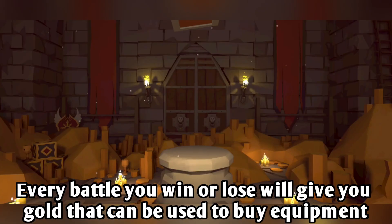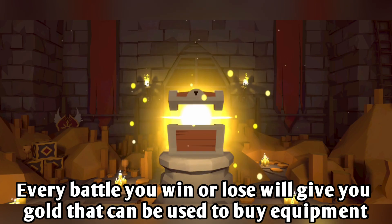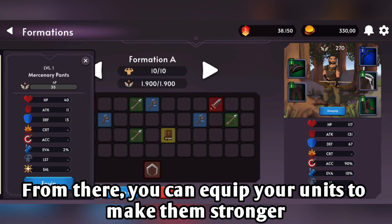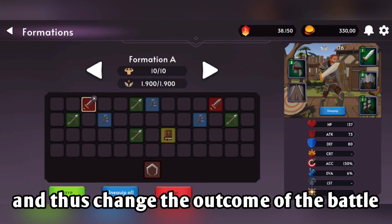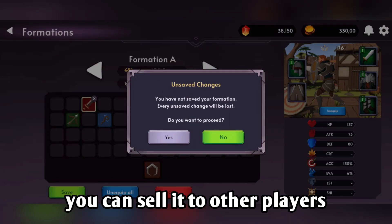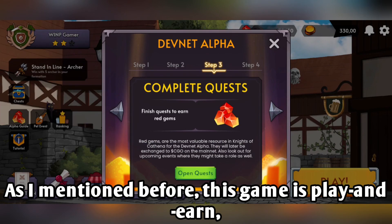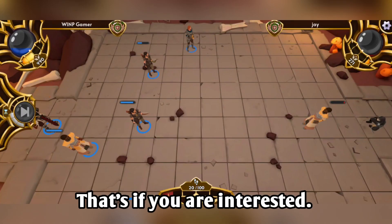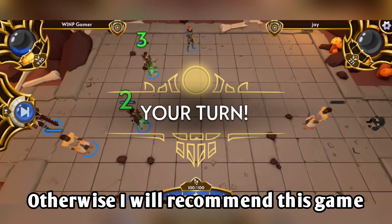Every battle you win or lose will give you gold that can be used to buy equipment. From there, you can equip your units to make them stronger and change the outcome of the battle. In addition, if you have any equipment that you don't want, you can sell it to other players. This game is play-and-earn, which means you can earn real profit while still enjoying the game. If you're interested, I would recommend checking it out.